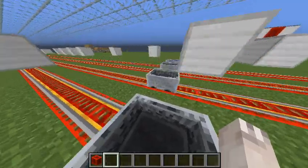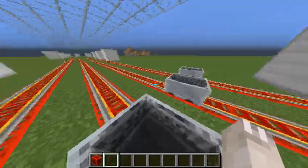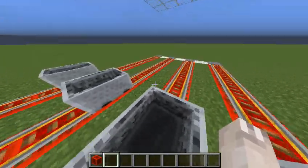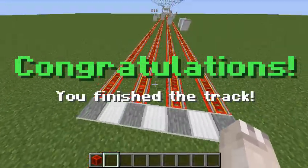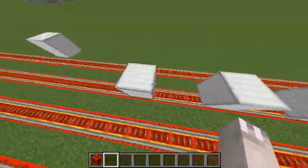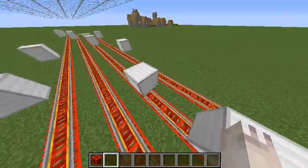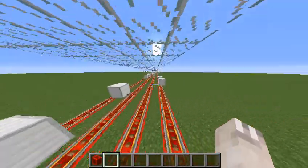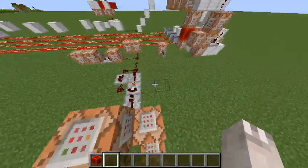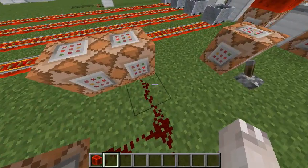So that would be an easier swap over. Nice! You could also reprogram the command blocks to change the spacing between the blocks. As you can see there's only a two-block space, with the armor stands teleporting three blocks to get to the next one. You could actually change that to make it much harder. I had another player play this, and he managed to beat it with a two-block gap, actually twice in a row — it was pretty impressive.